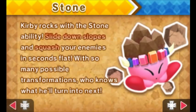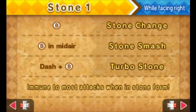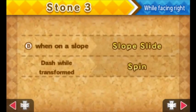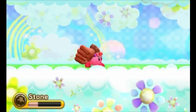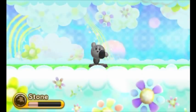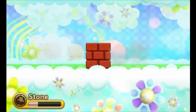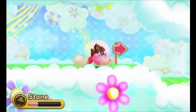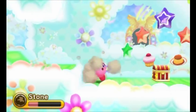And stone, because why not. Kirby rocks with the stone ability - slide down slopes and squash your enemies in seconds flat. With so many possible transformations, who knows what he'll turn into next. There's only so many. Stone is Return to Dreamland stone pretty much. I don't know if you could charge the uppercut before - the uppercut wasn't in older games either. You can do a super slam and a dash attack and so on. Stone's pretty cool, I like stone.